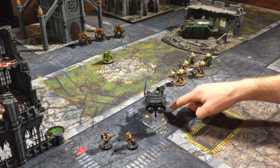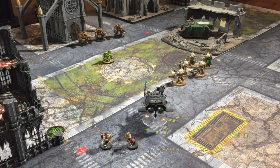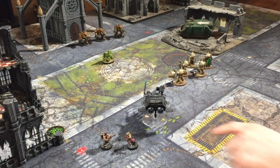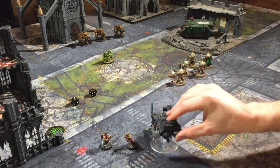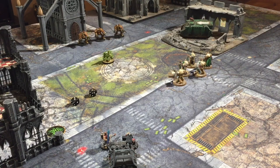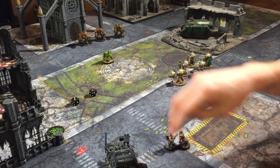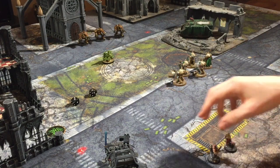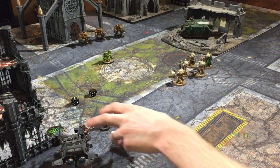Samael has moved up into range of these Obliterators, which are just under 24 inches away. In the charge phase, he's going to assault these two Cultists. Even with just a four-inch charge roll, he can move back all the way around here, and when he piles in and consolidates he can move further back — getting him well out of range of the Obliterators. So by leaving two Cultists alive who were going to die in the assault phase anyway, you move into range, shoot, then back out of range. You could also use it to move out of cover, assault a unit, then move back into cover or out of line of sight.